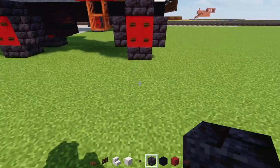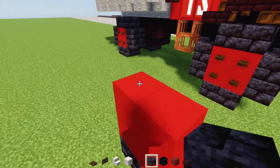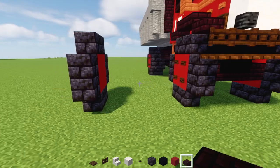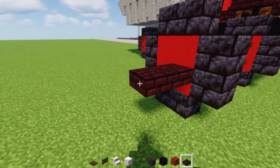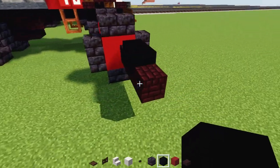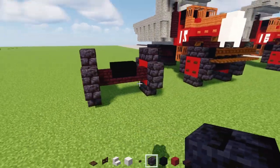Let's make a wheel first. It'll be a polished Blackstone Brick, two blocks, and then a 2x2 of Red Concrete, and then a polished Blackstone Brick on the top and on the sides. That's going to be one wheel. Then we'll add in another brick slab right over here, making it four blocks wide. We'll add Black Concrete two blocks wide in the middle, then make the other side the same way.